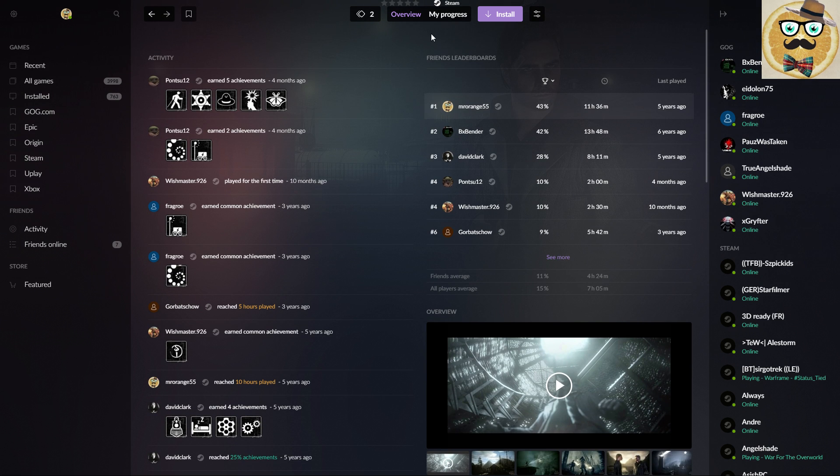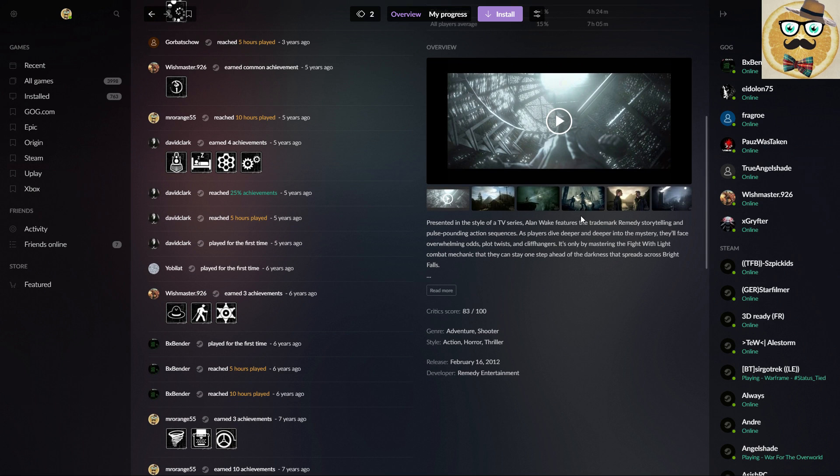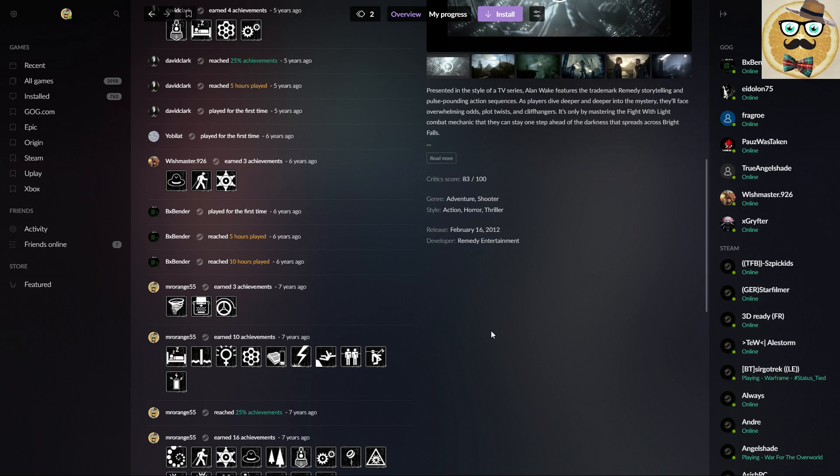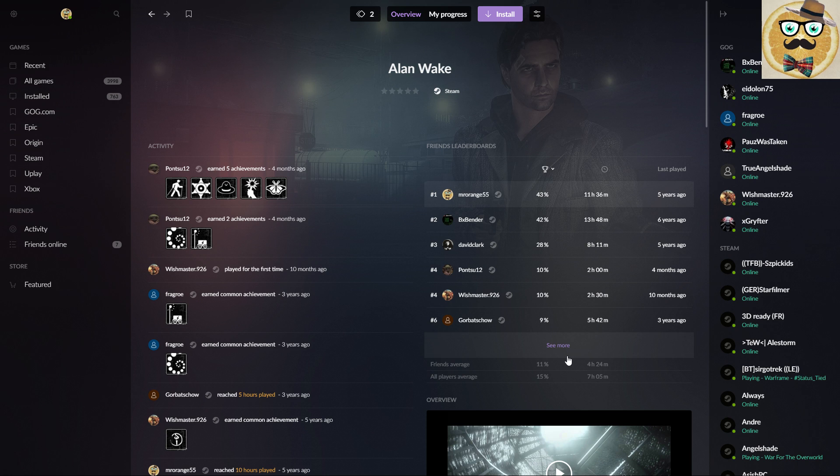Here I have a friends feed, but the activity feed is from Steam — the same as in Steam after the new update. From the game page, I can watch videos, see pictures, a Metacritic score, critics rating, see what achievements people got, and then there's a leaderboard of achievements. That's something I really enjoy — a very positive part of this launcher.